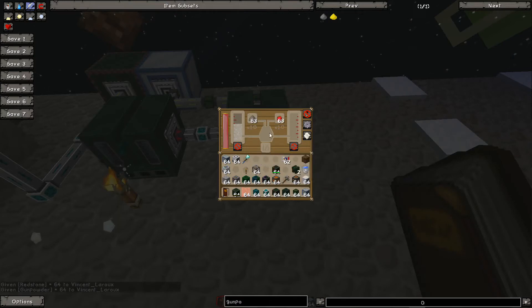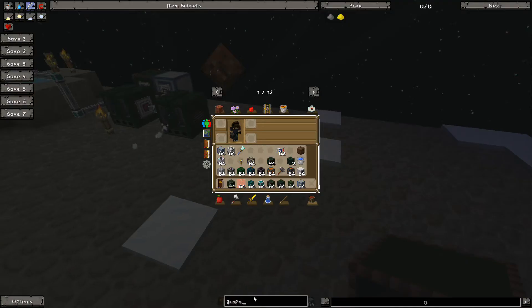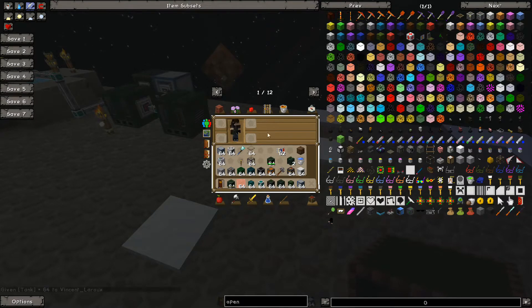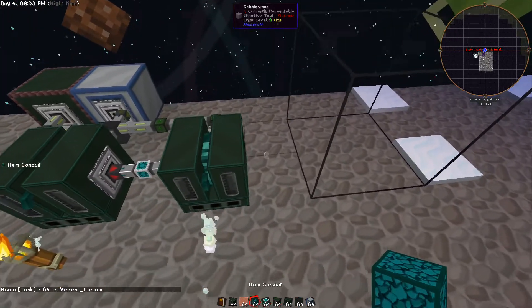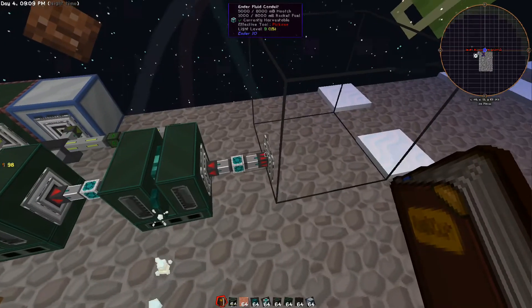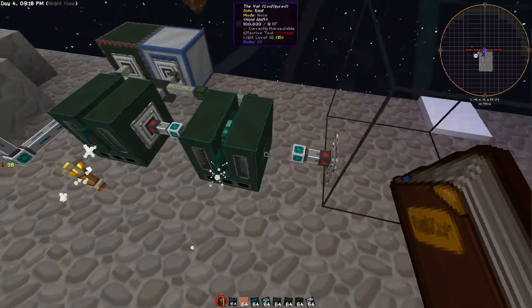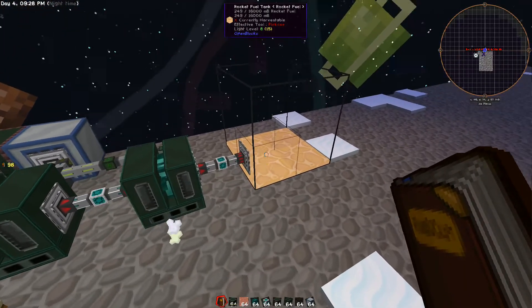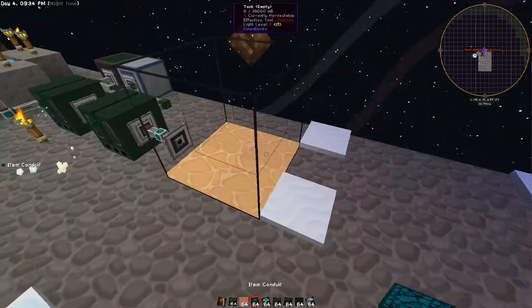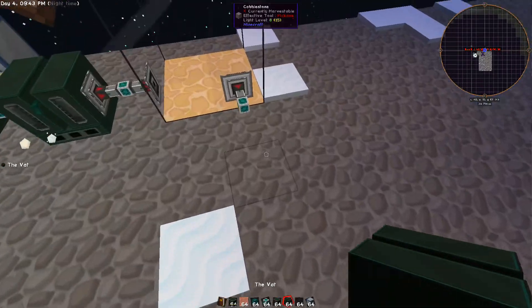Once the rocket fuel is made I generally build a little buffer tank here - just some tanks from OpenBlocks - to store the liquid and have a buffer. Set it to extract always active so it'll start building up with rocket fuel. Then you pump it into your combustion generators, and you'll also want a liquid coolant - just pump in water to use as a liquid coolant.